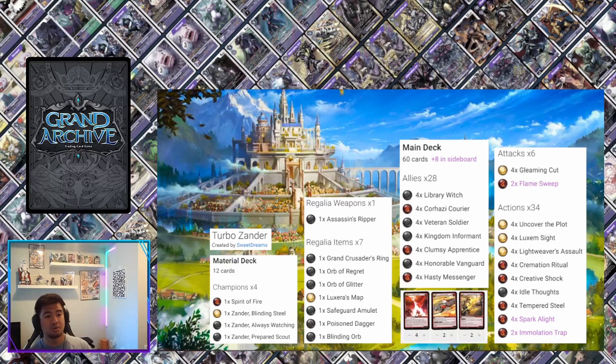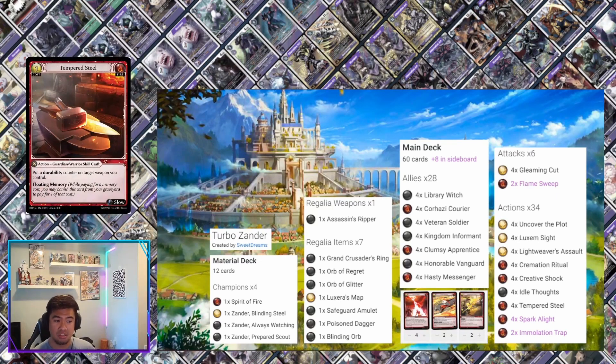Now we're diving into the main deck. The focus is cycling through your hand, getting as many cards as possible, and using floating memory to get what you need. We'll go into the floating memory cards first, starting with Tempered Steel.